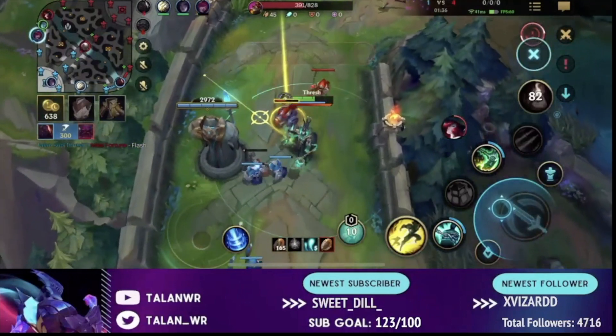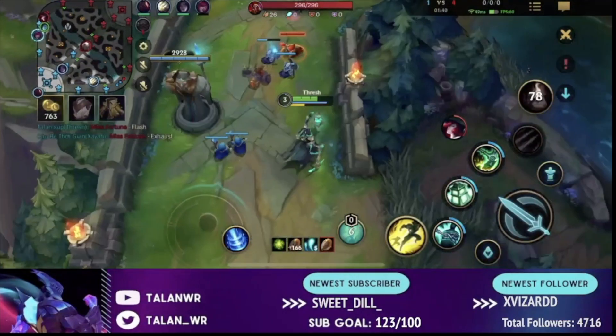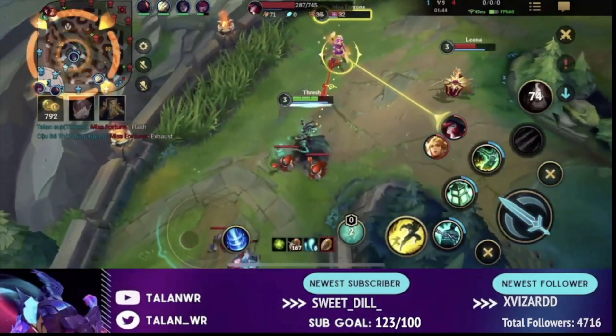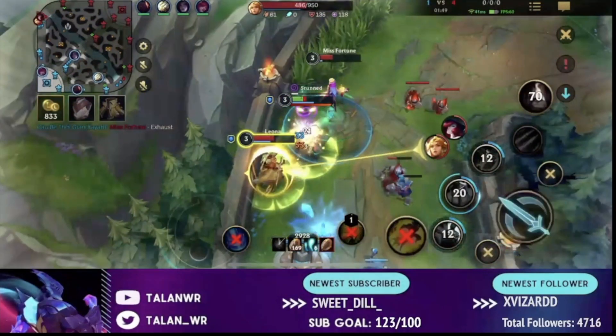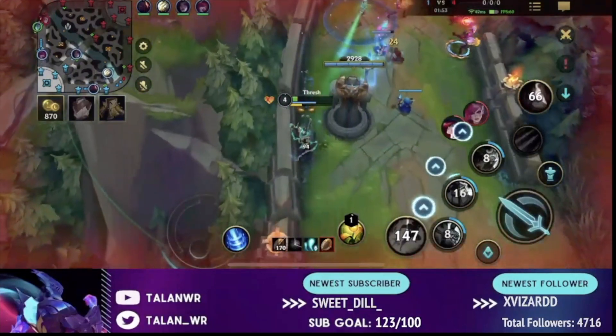Next is having a mixture of frontline and DPS. Typically you want at least one tankier champion with some CC — this doesn't have to be a full tank like Ornn or Malphite, it just has to be something like a Darius or Wukong with decent CC in their kit so that you can initiate fights. Ideally you're going to want that.